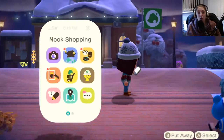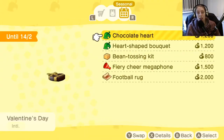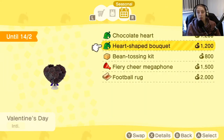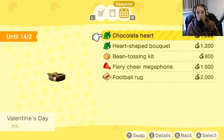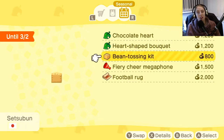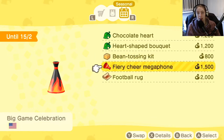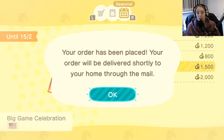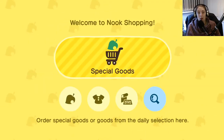The other new stuff is kind of for both hemispheres, which is cool. In the seasonal sections you've got the chocolate heart, which is for Valentine's Day, along with the bouquet — keep an eye out because these come in loads of different color variations. You've got the bean tossing kit, which is only available till today, so make sure you get that if you haven't already. Then you've also got the fire, the cheering megaphone, and the football rug. Make sure you get all these delivered to your house so you don't miss out.